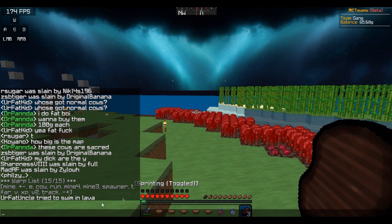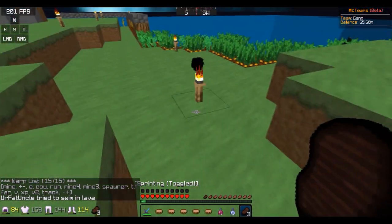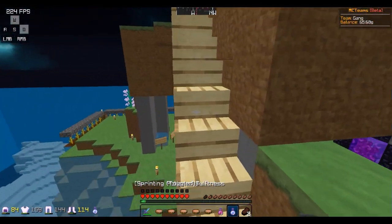If you don't know about soup, basically you can have tons of different warps and there's no factions or anything. It's all just unclaimed, and people can track you using a tracker to your warps. It's all based around soup PvP, and basically that's all you need to know.